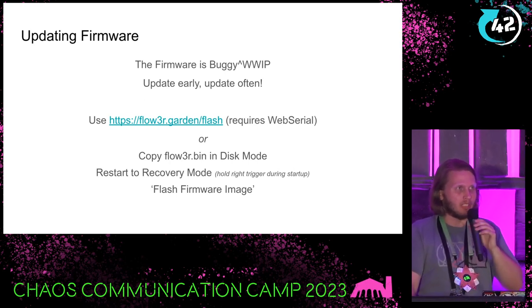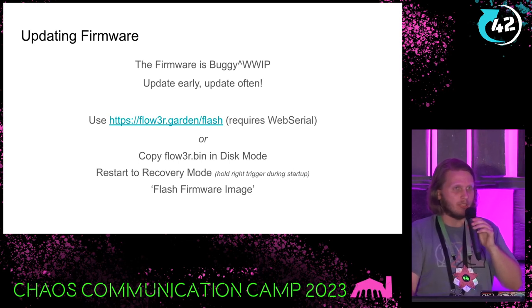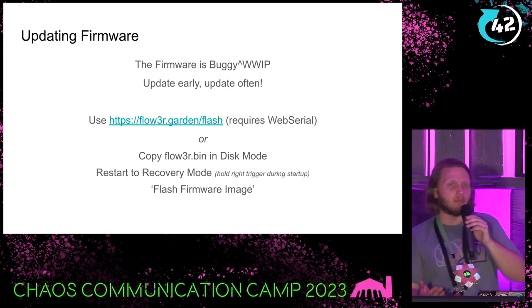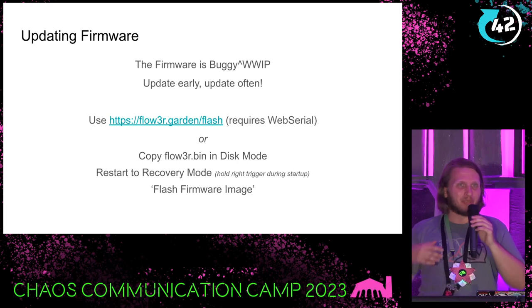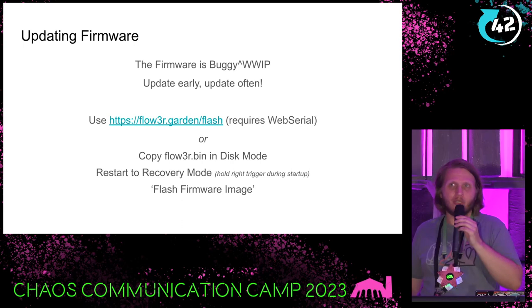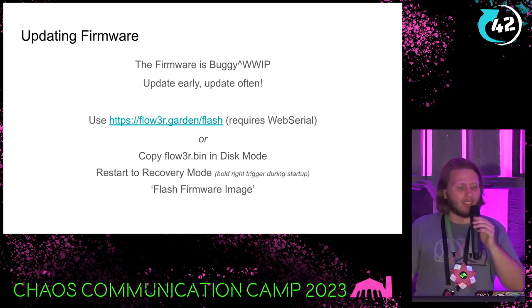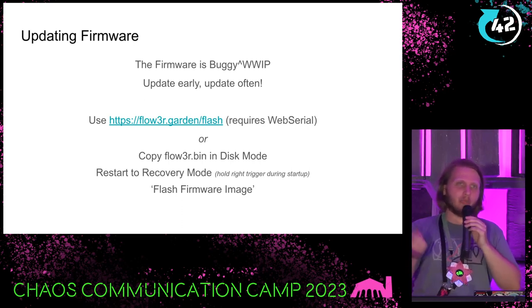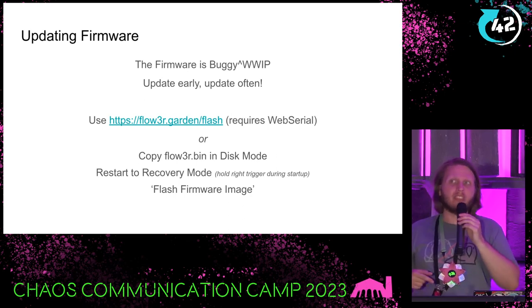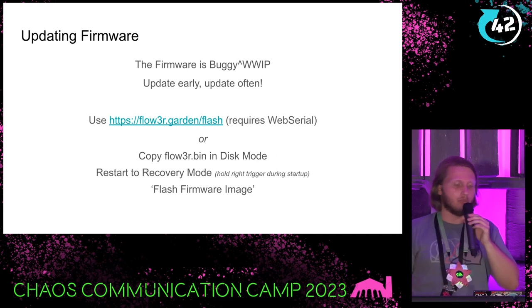As the slide says, and as you might have noticed, the firmware is a bit buggy. We do encourage you to learn how to upgrade the badge firmware — upgrade it early, upgrade it often. We will do our best to fix those bugs, but you still need to upgrade your badge. We don't have magical over-the-air upgrades yet. If you have a browser that supports WebSerial — for example Chromium, Chrome, or derivatives — you should be able to just plug in your badge, go to this website, and it will tell you what to do and update it for you.